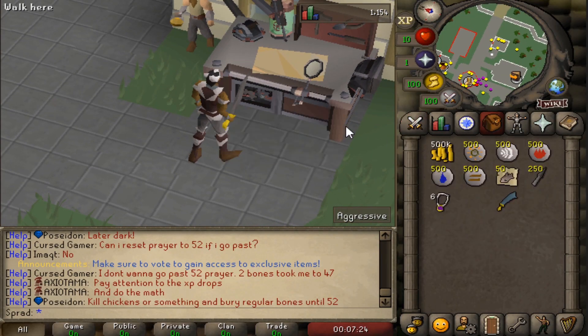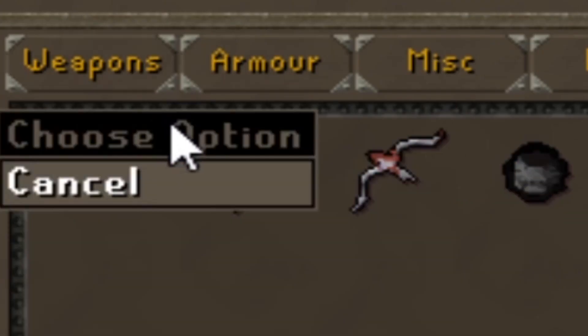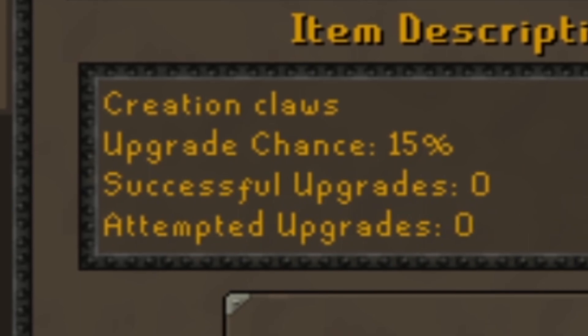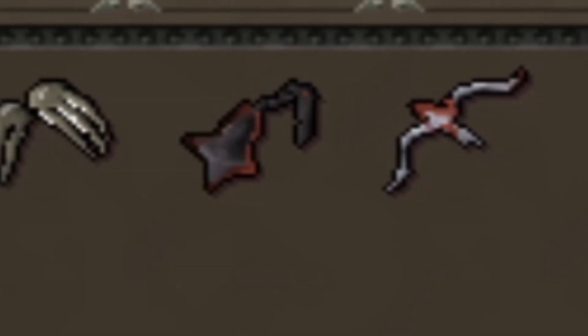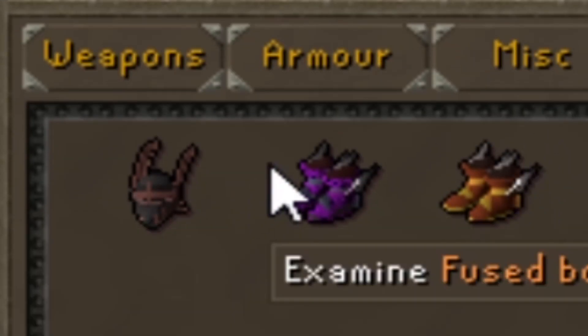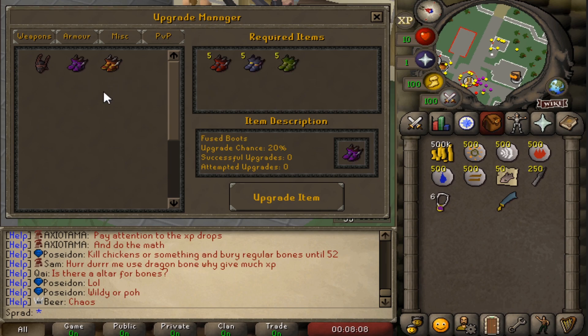Before I show off the server, I want to show you guys this upgrade table because this is what they have for custom upgrades so far. You can turn your claws into Creation Claws - you need claws and a Creation Called piece and it's a 15% chance, which is really low. There's a Bloodline Chain Mace needing a Gorge Chain Mace and a Bloodline Sword. For armor, you can turn your Faceguard into a cool-looking Vampiric Faceguard with a 20% chance but you need a blood shard. There are also Fused Boots requiring five of each Cerberus boot - that's going to take a long time. You can also get an upgraded Primordial Boot version needing five Primordial Boots with a 50% upgrade chance.